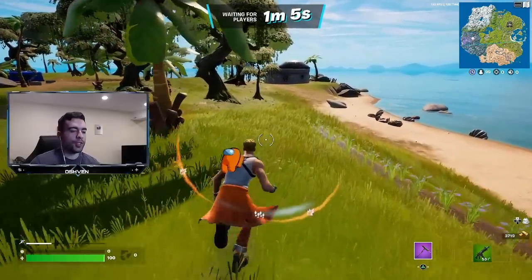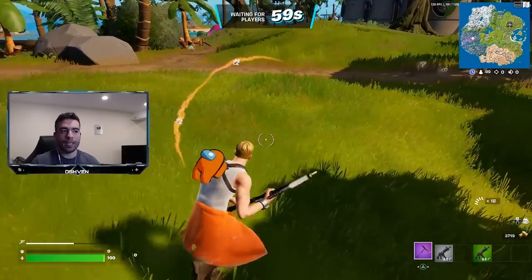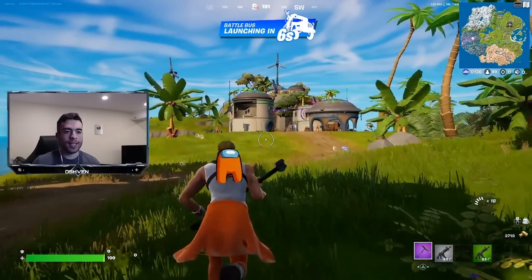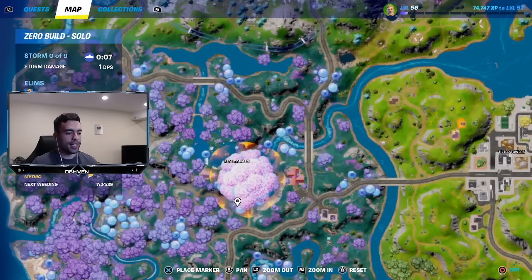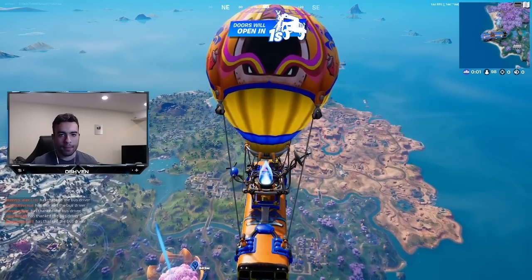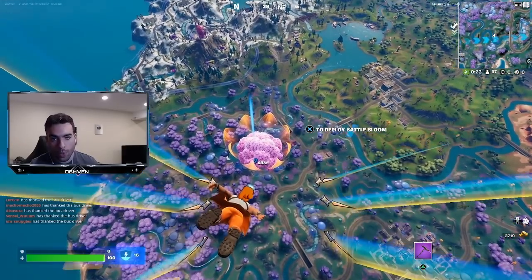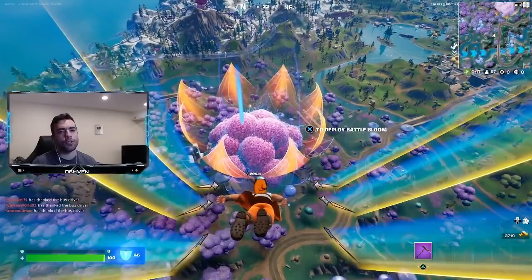All right, I just loaded up into a match. Obviously, what we got to do is land somewhere where it's going to be pretty hot. Apparently, you only have one chance to do this — so you load into the creative map, back out, go into the solo match, and get the two elims. Apparently, if you get eliminated during this match, you can't do it again. It only has one chance to be completed. I'm going to go ahead and land at the reality tree, just because this area is an absolute vibe and usually there's a good amount of people that land there.